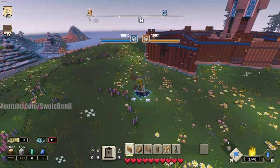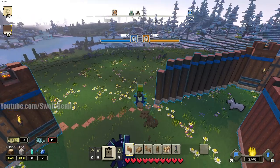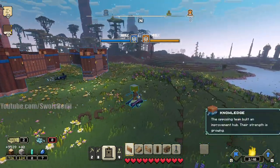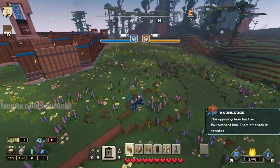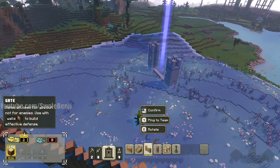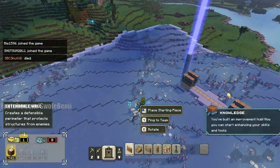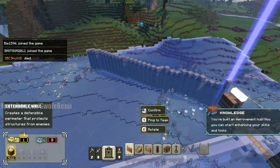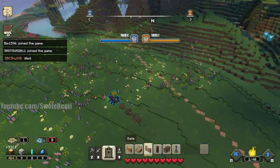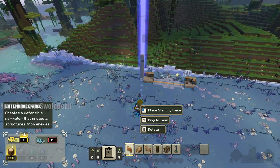I'm gonna grab one — these beetles are great, you can climb over the walls. Very fun stuff. Then I don't need this beetle so I'm just gonna leave the base. Next layer of gates — let's go gate there, make these a little wider. We don't have to build the gates first, we can go gate, wall, gate, wall.